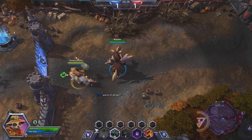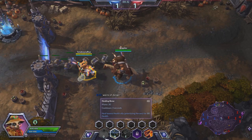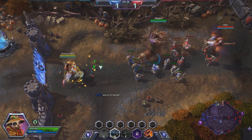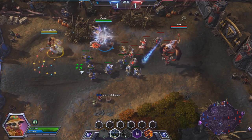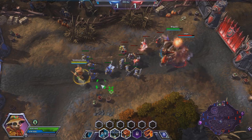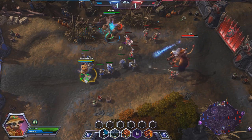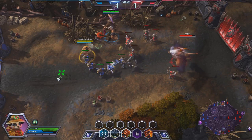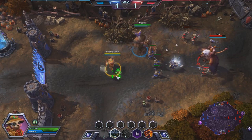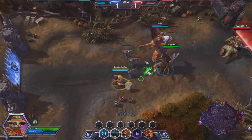Let's go over our abilities quickly. Our Q ability is Healing Brew with a 3-second cooldown, healing the lowest health ally and prioritizing heroes for a portion of health. This ability is really good because all you do is press Q and spam it all day long — it targets them for you. This is what makes Lili such an easy character to play; she can just wander around behind the team pressing Q, occasionally healing them up.